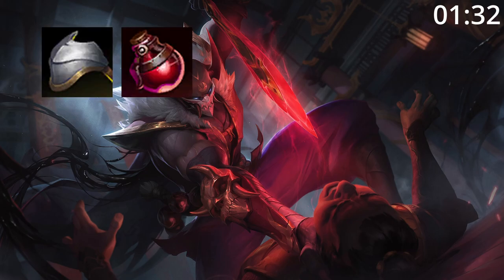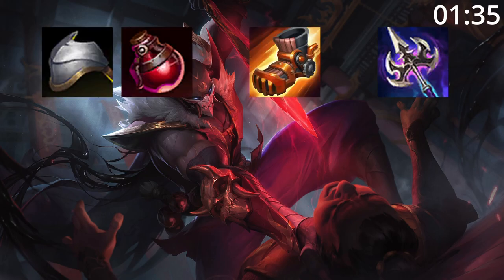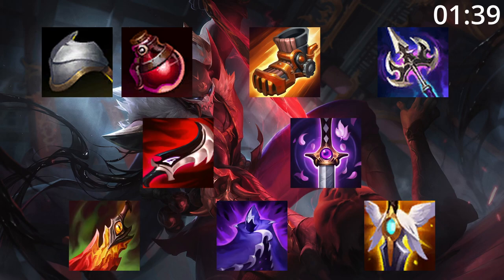For build order, start Steel Shoulder Guards and pots. Get an early tier 2 boot and an Umbral Glaive, as it's so cheap and so good. Follow this up by getting your Dusk Blade and a Ghost Blade. Finish your build by buying any of these.